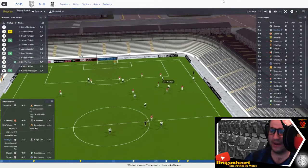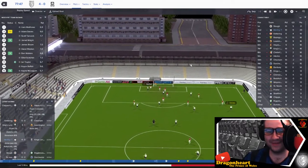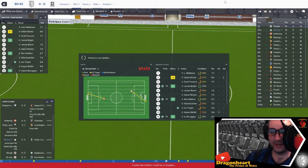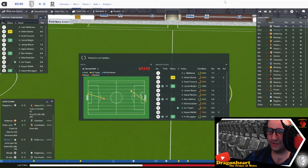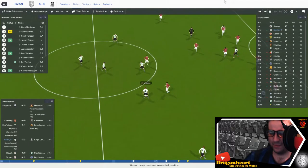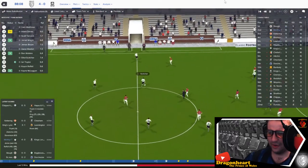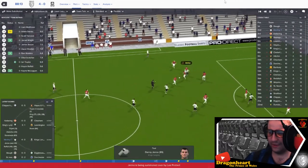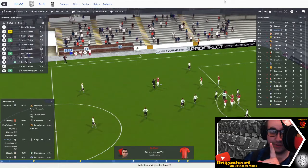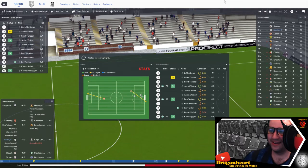Merthyr Town are leading here at Penydarren Park 4-0. Davis with the ball in, look at that cross deep to the far post, Rafal gets up and celebrates like there are millions in the stand. I've literally just sat back and watched this, a little bit of encouragement here and there. Had to take off the yellow-carded players — we haven't got a big squad, there's no money. Danny Jeno's on a yellow himself and he's going to be sent off — second yellow card, he's been sent off. 4-0, job done.